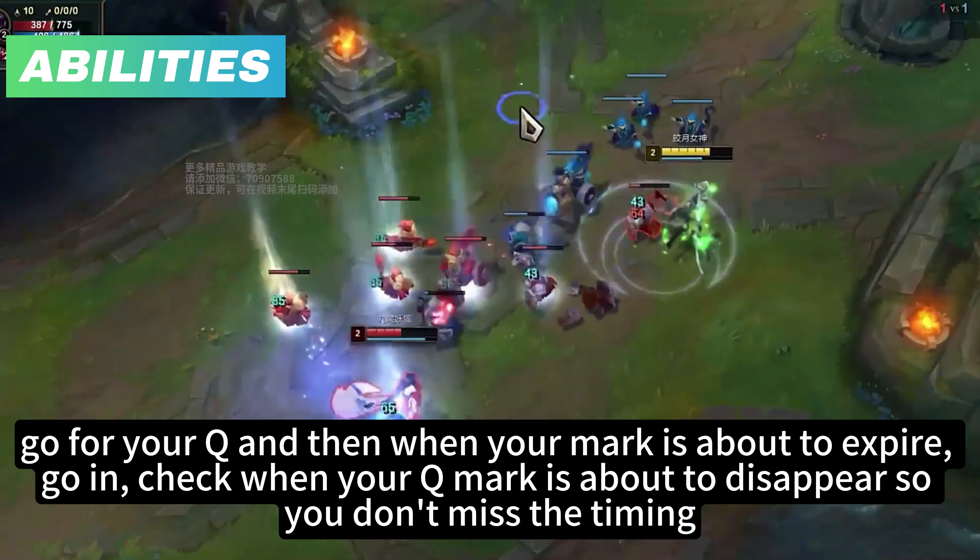If your target is outside the range of your E, you can E then Flash and get closer — it will automatically E onto the target, giving your opponent no time to react. Your E will get refreshed upon pressing the ability even if you get interrupted. When you E, you can use other abilities — E+Q, E+W, E+R — everything works. So when it comes to E combos, the basic Diana combo is Q then E. You don't have to wait for your target to be marked; your E will still get refreshed.